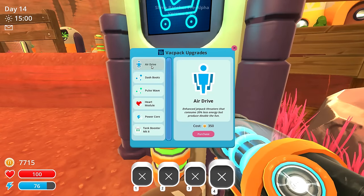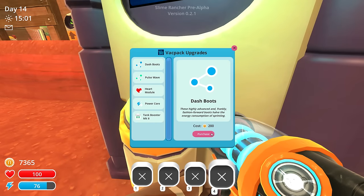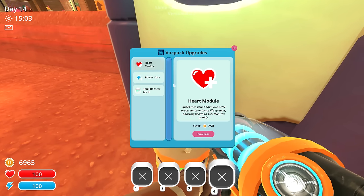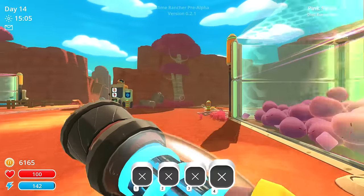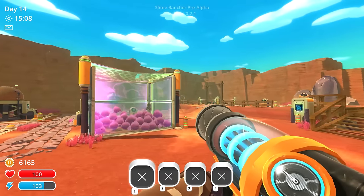Oh, air dive? That's new — they must have added some stuff. The air drive enhanced jetpack thrusters use 20% energy and produce double the fun — we'll definitely get that. Dash boots, yes. Pulse wave, sure why not. Heart module, no. Power core, yes. Tank booster mark 2 so we can have 40 units of everything.